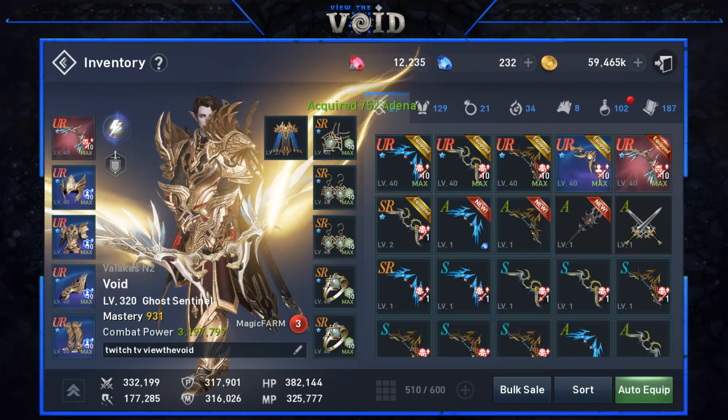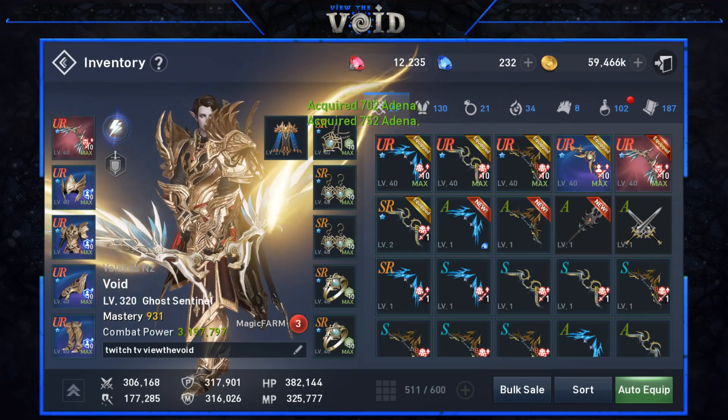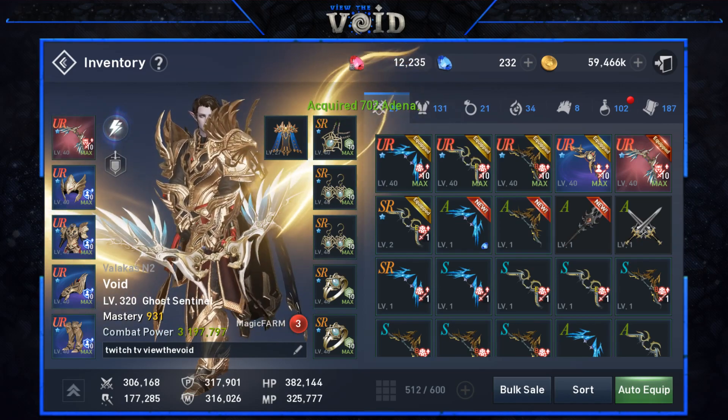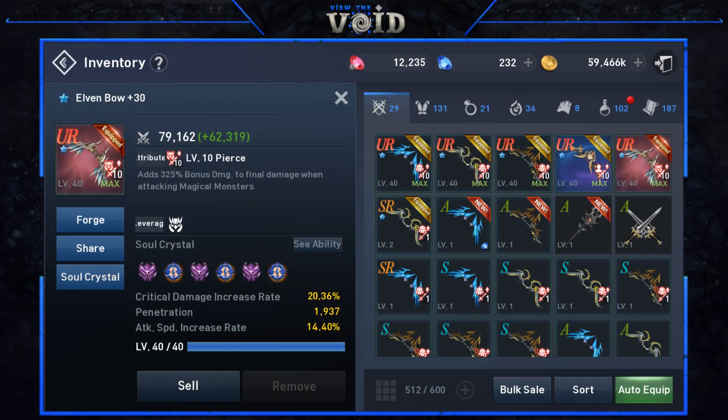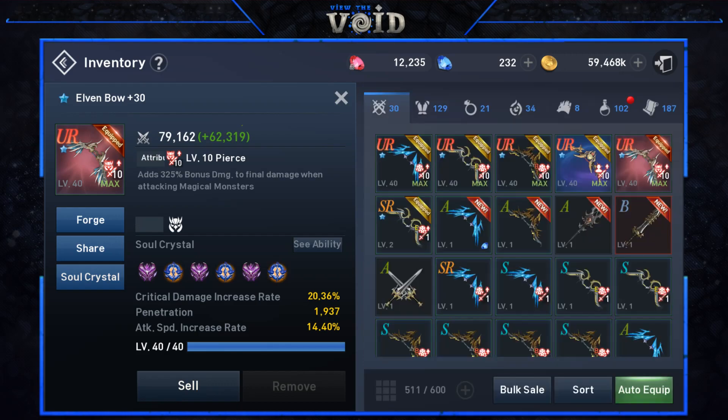Substats are additional stats that come on any item that is S or higher grade. S items have one, R items have two, SR and above both have three. For example, this elven bow has critical damage increase rate, penetration, and attack speed increase rate. It's important to note that no two items have the same substats — this light crossbow has adena gain increase, EXP gain increase, and accuracy, which is completely different.